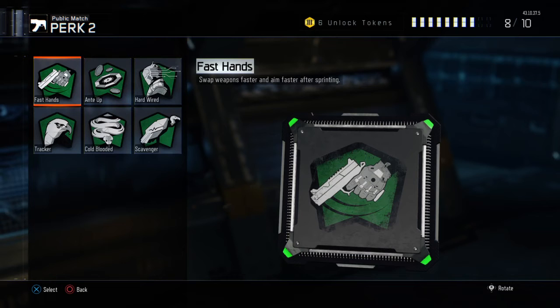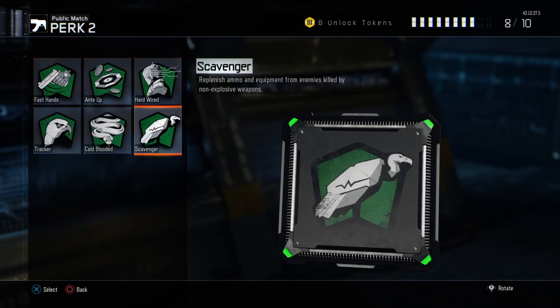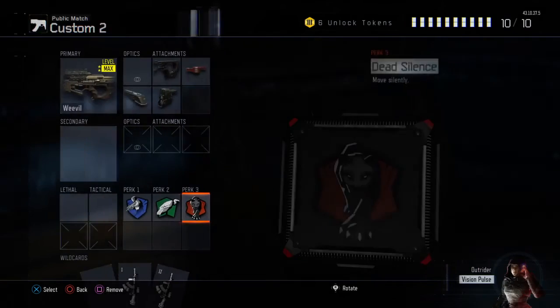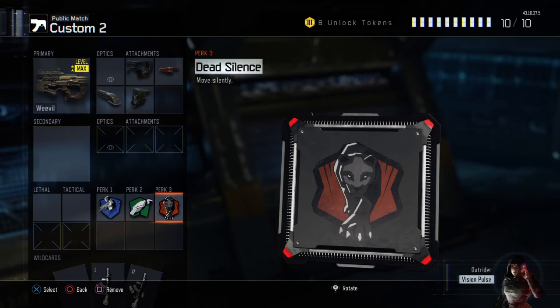The next perk — I always use Fast Hands, but on this class I don't use it. Because it's got that hip-fire and the Laser Sight and the Quickdraw, I don't think it needs Fast Hands. I sort of just aim down sight before going around corners with this class. So I just run Scavenger so I don't run out of ammo. And the last perk is Dead Silence. I run Dead Silence just because I don't like hearing my own footsteps. I don't really mind if other people hear them, but I hate hearing my own footsteps, and that's why I run Dead Silence on every single one of my classes.